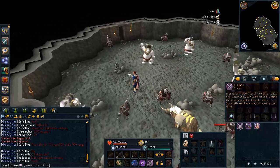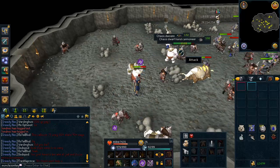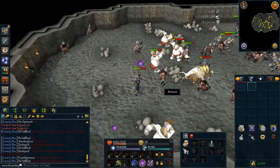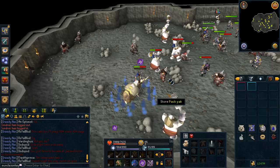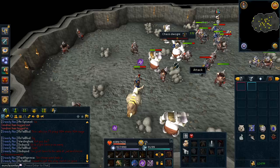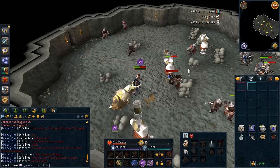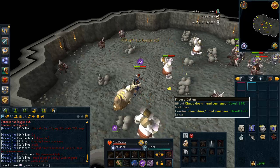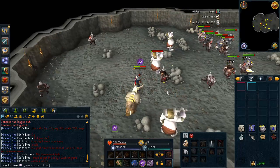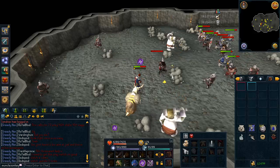Now that we're here, we're just going to pop Soul Split on and begin attacking the monsters. You just stand back, make sure your Auto Retaliate is on, and let your Ice Barrage and Soul Split do all the work. These monsters will attack you after a while — they're all kind of focused on killing the other dwarves right now — but after a while you will gain their attention and they will begin attacking you. As you can see, this Handcannoner here is attacking me, and your character will just automatically switch between monsters and begin attacking it.